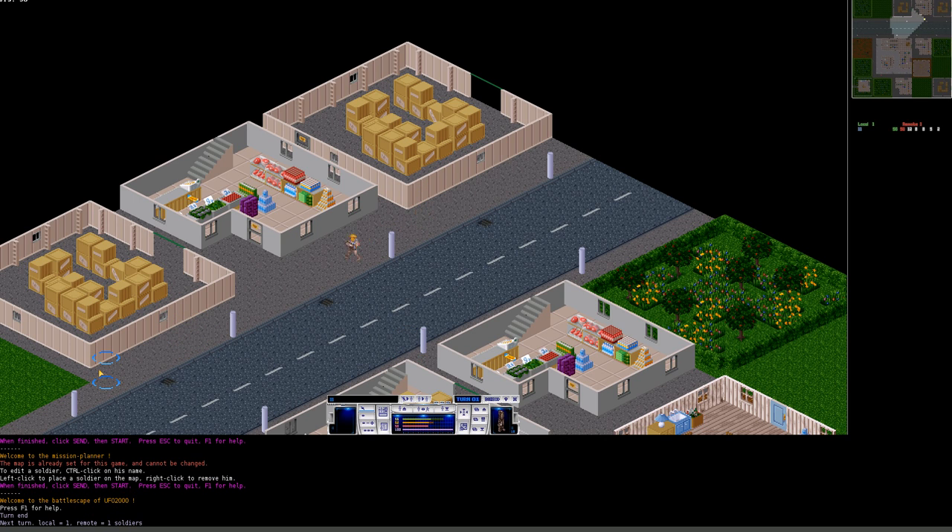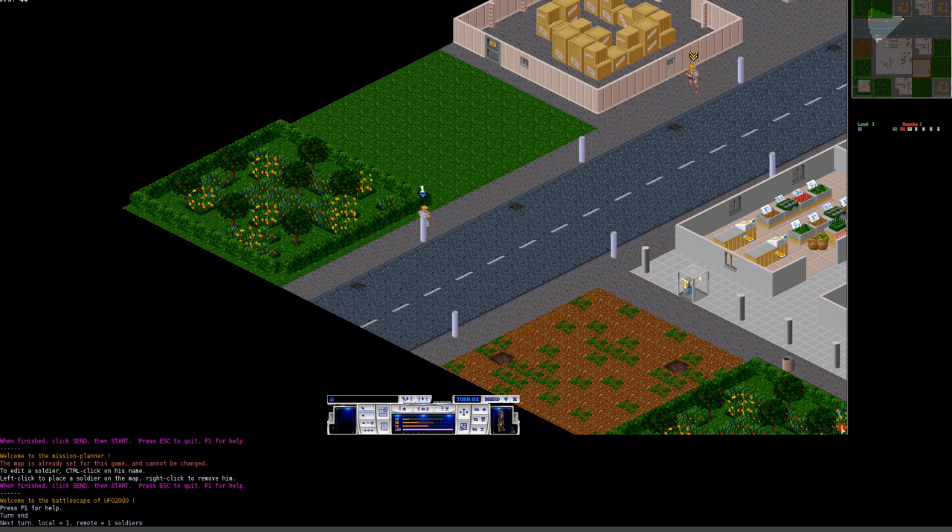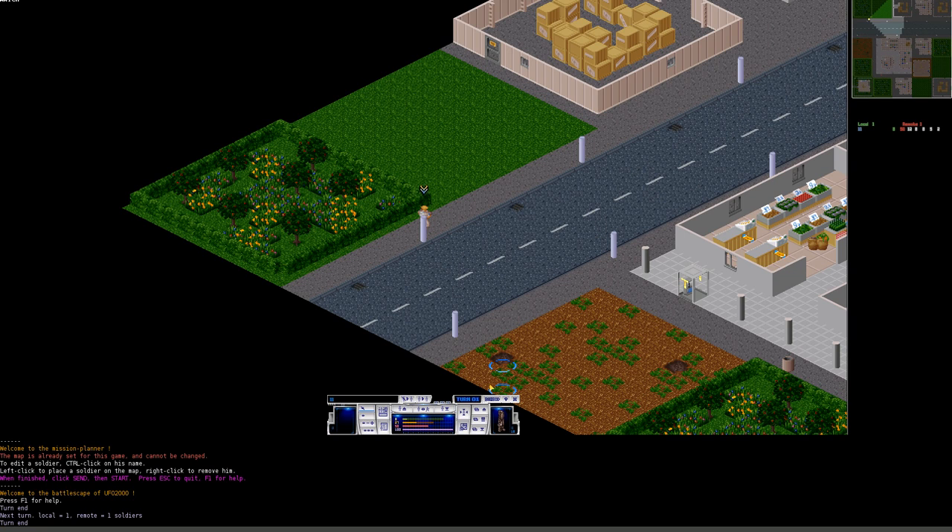Here's another example: the unit ran out of time units this round. Now ending the turn and running straight through — this time no reaction fire. The opponent's unit had no time units left, so it couldn't react. You can also click on enemy unit indicators in the panel to center the view on them. If an enemy unit has no time units, you can run right next to it and nothing happens.